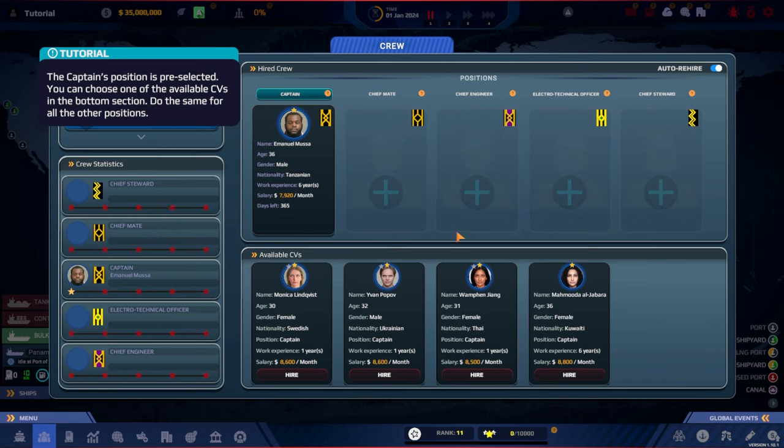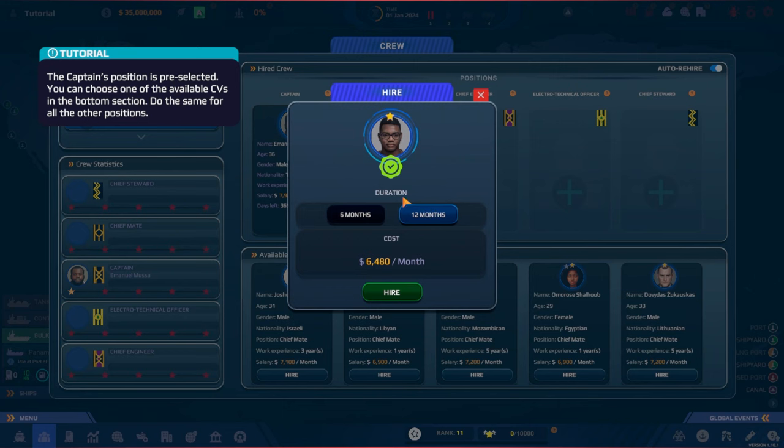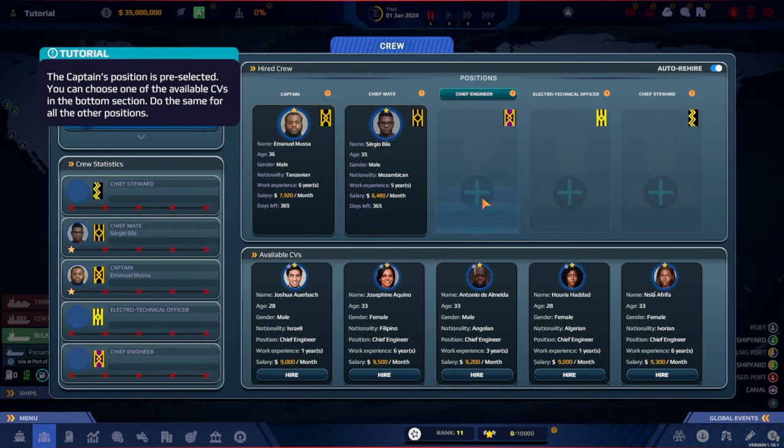So that's one of the big features we're currently missing. For the Chief Mate we have a different group: Egyptian, Lithuanian, Mozambican, Libyan, Israeli — very international. It's going to be a dynamic crew. We have plenty of money so cost isn't a concern. The 12-month contract again reduces cost, so we'll do the same for the Chief Mate and Chief Engineer.